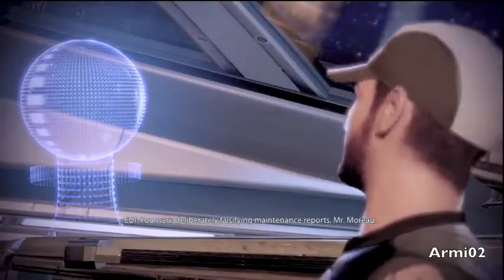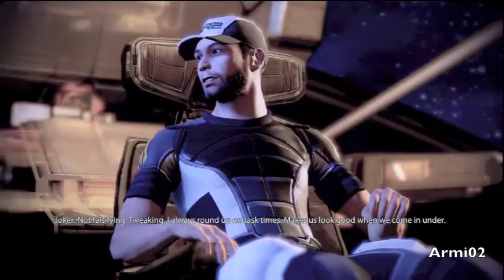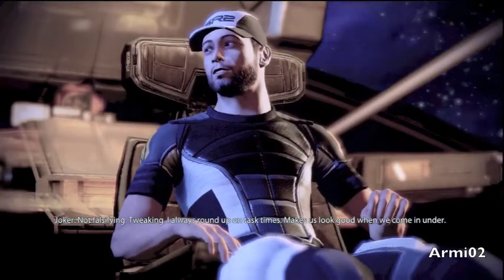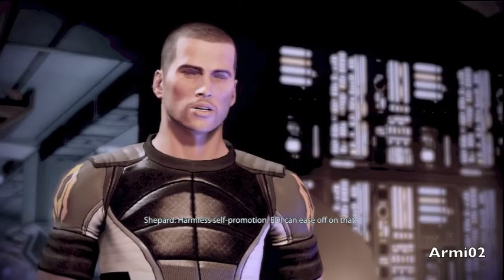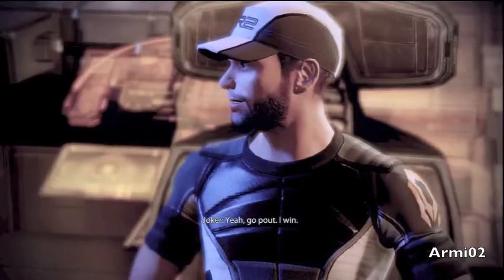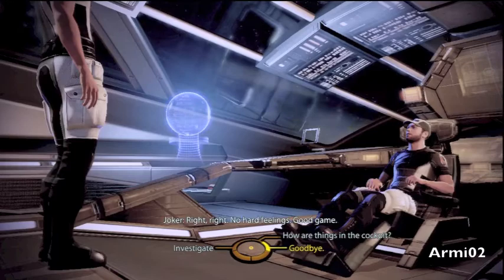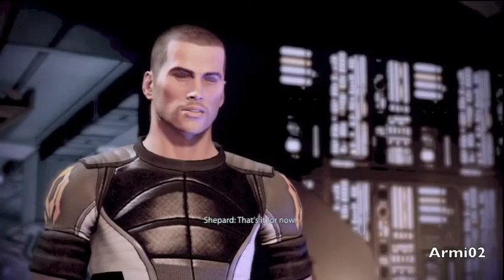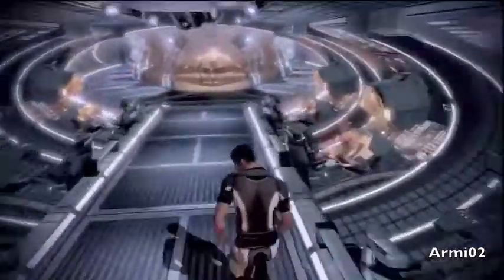Commander, I assume everything is going well up here. It was until Edie started questioning my every move — it won't let anything slide. You were deliberately falsifying maintenance reports, Mr. Moreau. Not falsifying — tweaking. I always round up on task times, it makes us look good when we come in under. Edie can ease off on that. Very well, Shepard. Go pout — I win, Joker. Anyway, this is the end of this part of the walkthrough of Mass Effect 2. Please comment, rate, subscribe for more. I'll be back with the next part very soon — thanks!